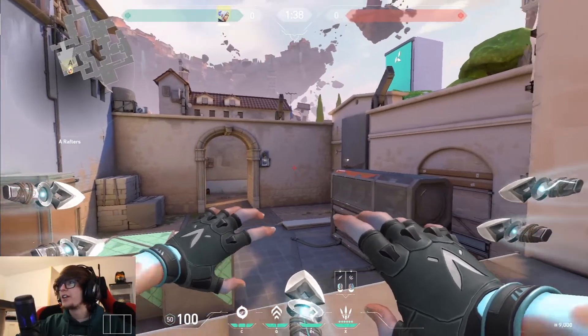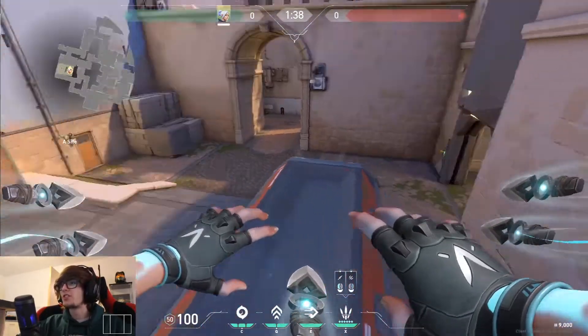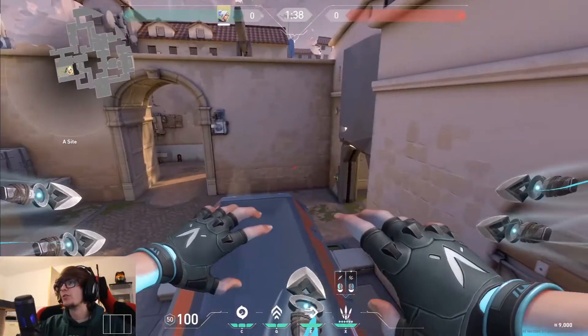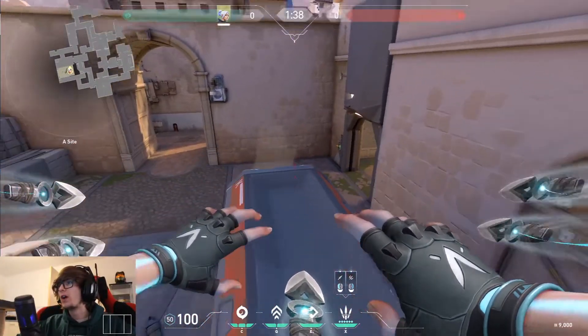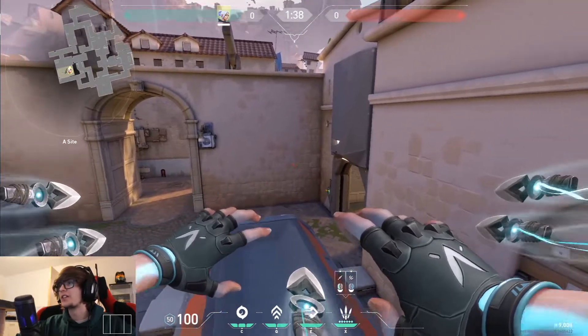When I'm starting on A side and I want to use my ultimate at the start of the round, I normally jump up onto this crate by just gliding across with a normal jump, and then we can double Q after jumping off the end of here and get some nice snipes down into their spawn with our ultimate.